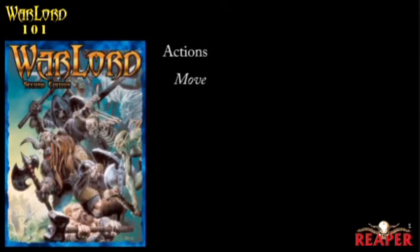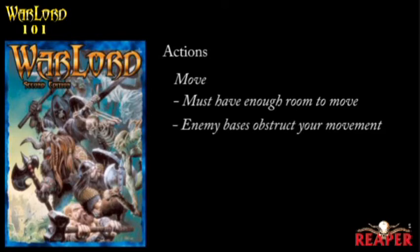There are some things to remember about moving. When you're moving your models, you have to have enough of a gap between terrain to be able to move your model without overlapping into the terrain. If there's not enough room, you can't move through there. Also, enemy bases will obstruct your movement in the same way that terrain does, but friendly bases don't. You can move through friendly models without a problem, as long as you don't end up overlapping bases once you've completed the move.